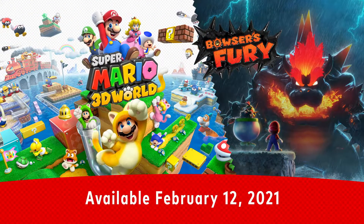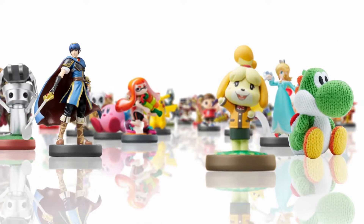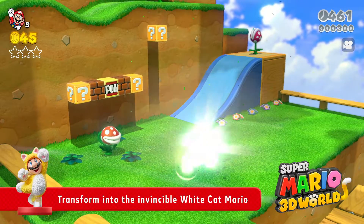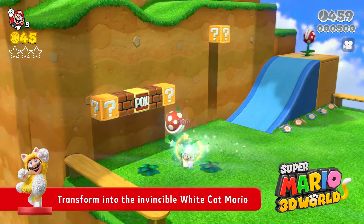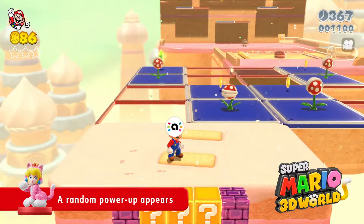Two adventures in one game — Super Mario 3D World plus Bowser's Fury. Amiibo! Super Mario 3D World plus Bowser's Fury is compatible with all currently available Amiibo figures. The Cat Mario Amiibo figure, sold separately, lets you transform into the invincible White Cat Mario. Plus, the Cat Peach Amiibo summons a random power-up.